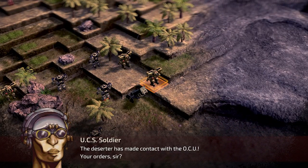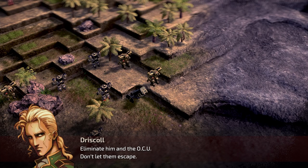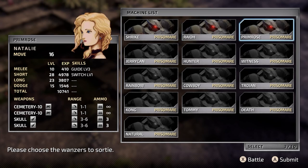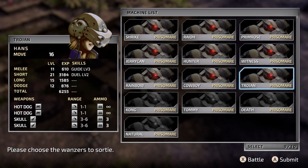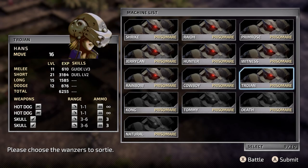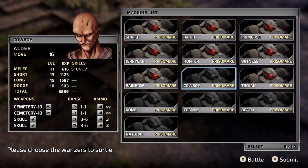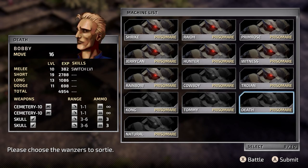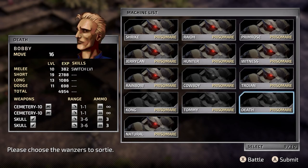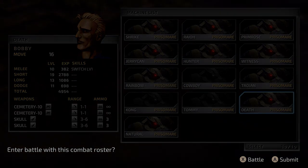Sounds reasonable. The deserter has made contact with the OCU. Your orders sir — eliminate him and the OCU, don't let them escape. Driscoll, you dog. Anyway, we can take ten men here so that is exactly what we're going to do. Maybe instead of Older I will take Death — Perunga, yes — although his name is really Bobby. Anyway, to battle! To glorious combat, let's go.